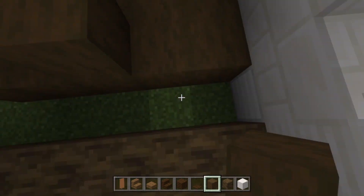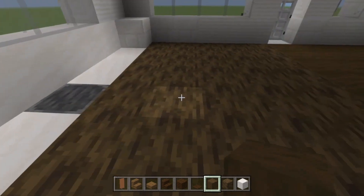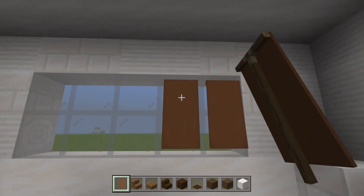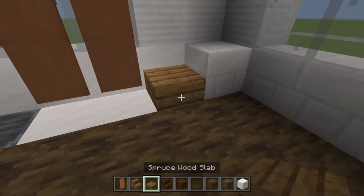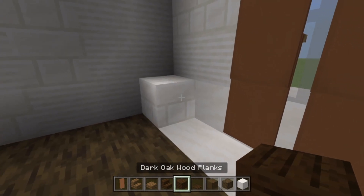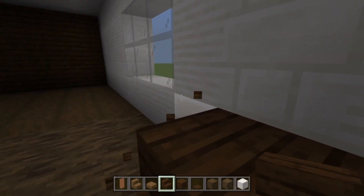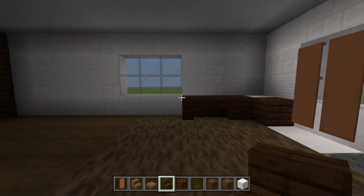Just to keep everything nice and simple. Now take your brown banners and go to the main window over here. Stick one on both sides and dangle them down as well. Place a spruce wood slab just here, then go to the other side and take a dark oak wood plank, one here, then do two steps and curve it around just before the window — like so.